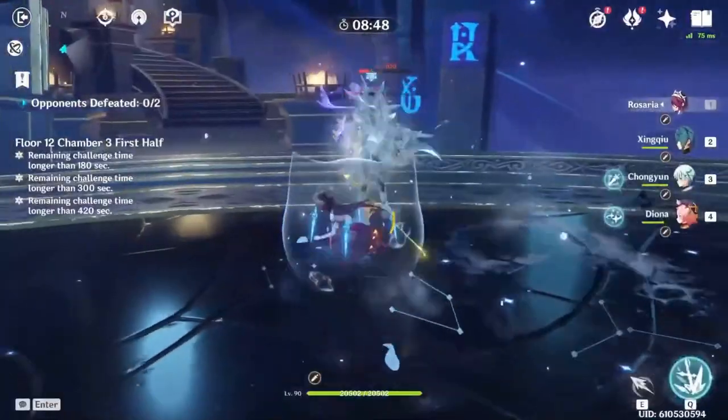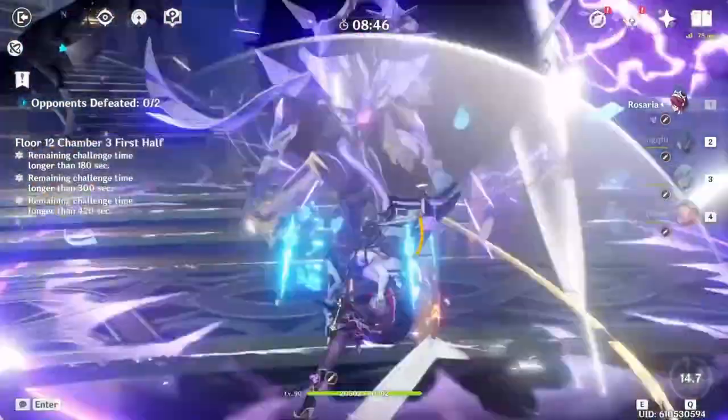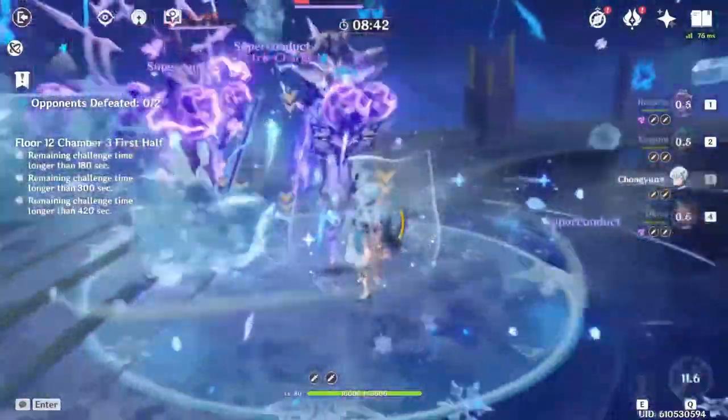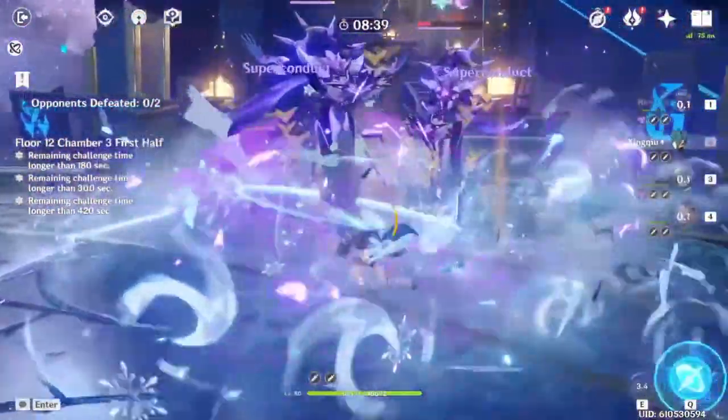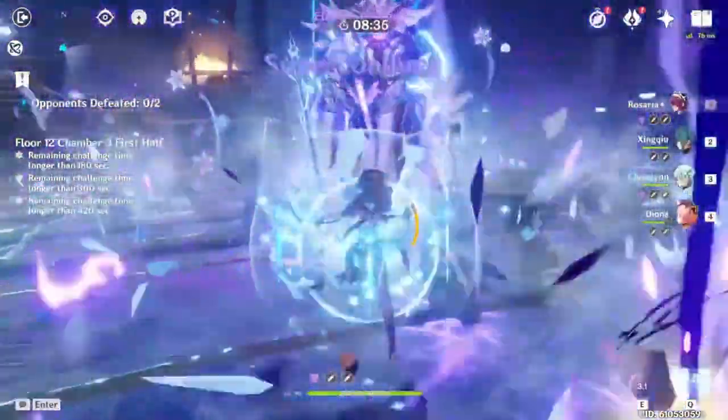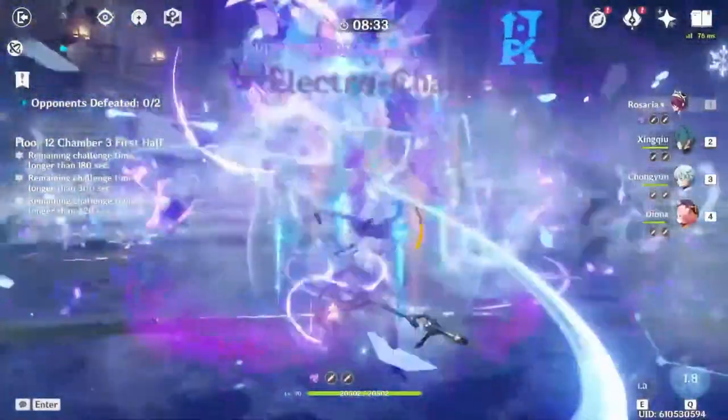I think it's not that physical damage is necessarily in the worst spot, but it's just that I've really noticed how great Cryo is as an element. The only character that really escapes this narrative is Eula. In the end, Rosaria always finds a way to slide into my team comps because of how well her Cryo build matches up against a lot of enemies.